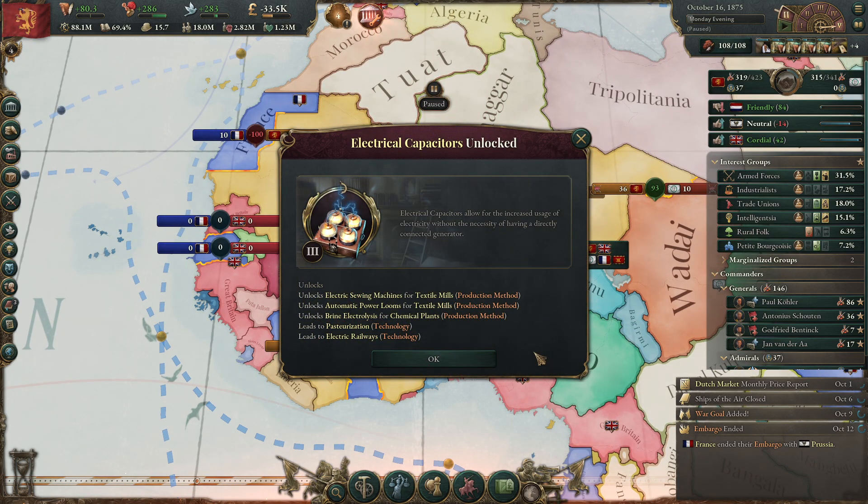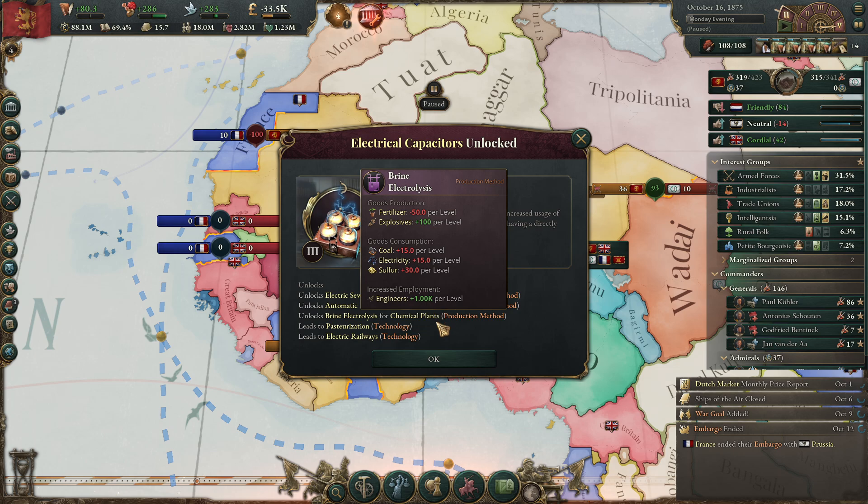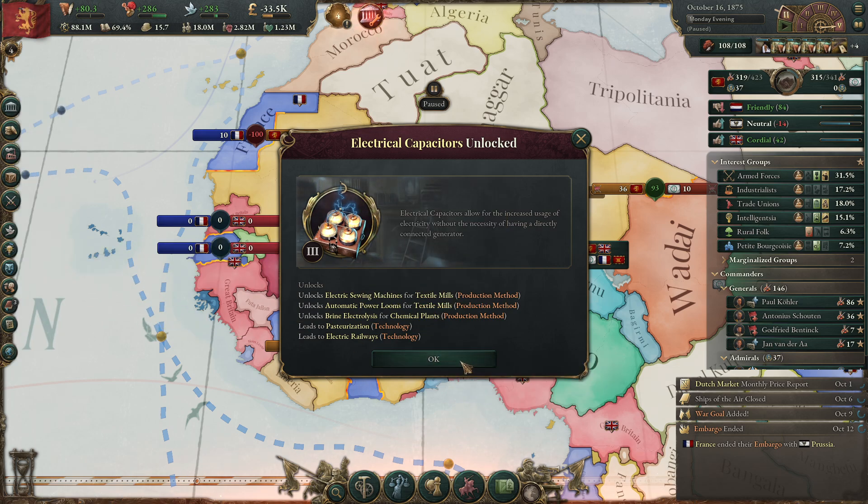Electrical capacitors — so we can now get the sewing machines and the looms for the textile mills. We can also do brine electrolysis for chemical plants, but we need to use so much electricity for this that I need to wait for my tech so I can make more electricity.